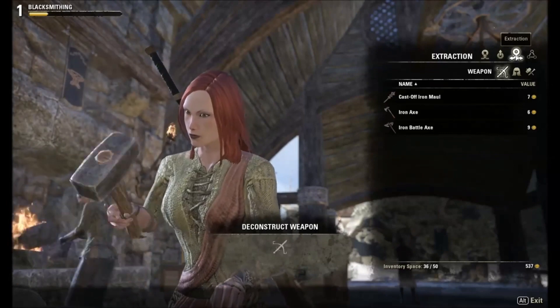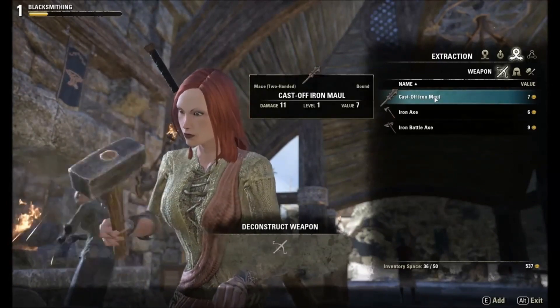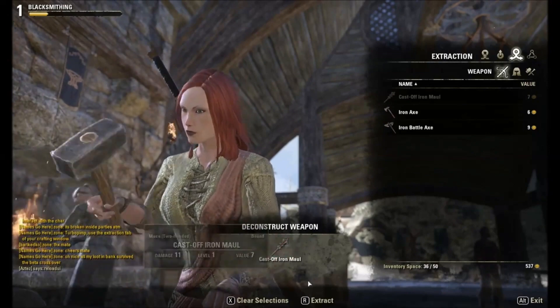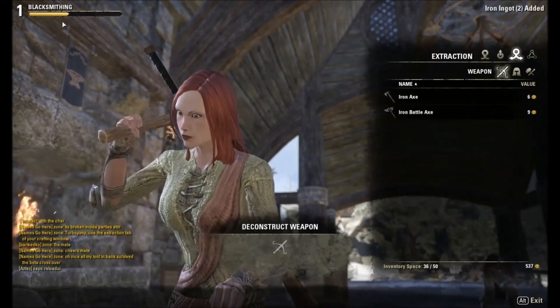First, we go to Extraction. Items that you find, you can break down into components. Double-click it to load it into the destruct weapon slot, then R to extract. It does give you experience, so it's a great starting point to break things down for easy experience.